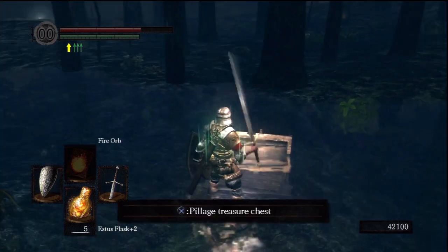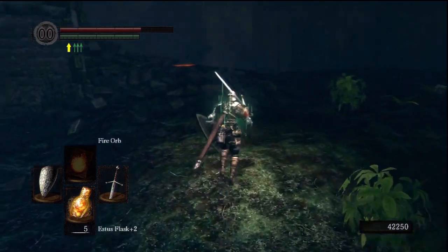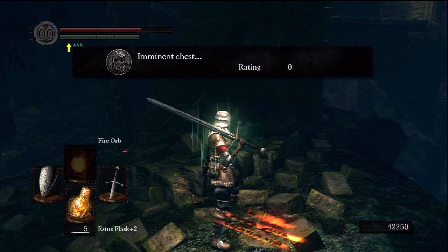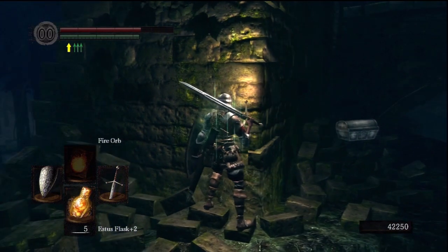Simply remove them. Stay away from their attacks because they hit like a train. Go grab your Ember. Last thing we want to do here is to head up to the Ruins, go around the side of it, and you'll find a chest that contains the Stone Armor.